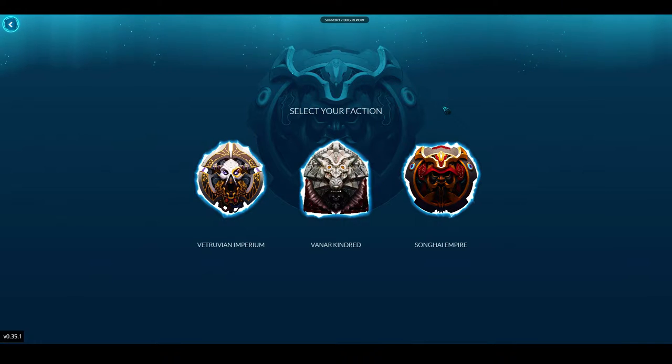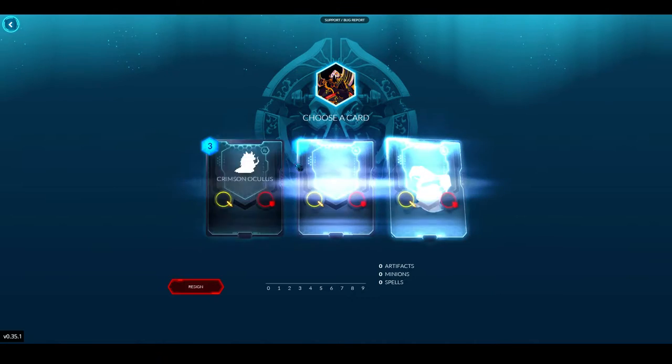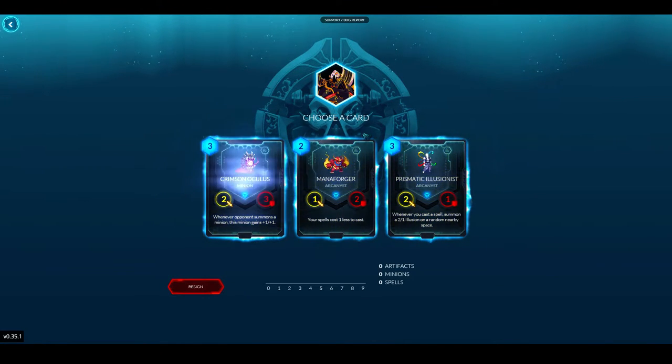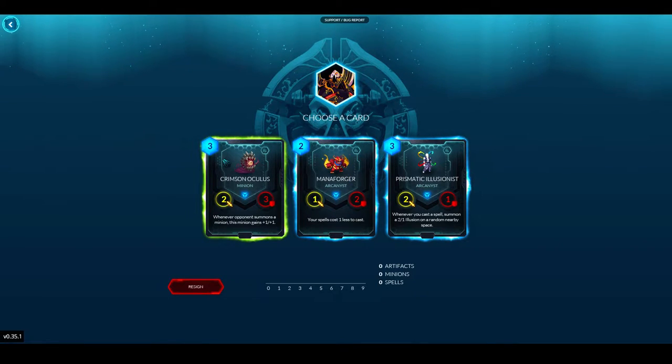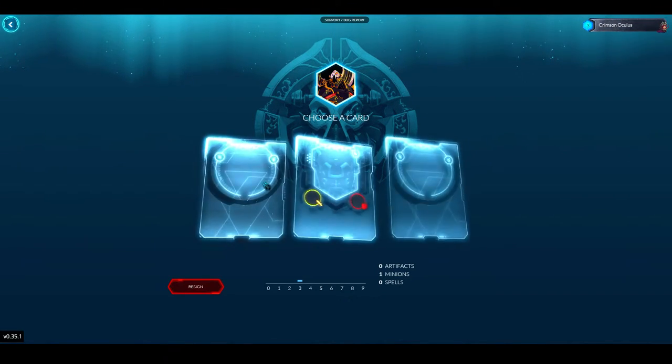Options are Vetruvian, Vanner, and Songhai. I wish Magmar or Lyonar was going to be here but I'll have to choose one of these. I think I'm going to go with Vetruvian — I'm probably most comfortable with this faction. First pick: Mana Forger, Prismatic Illusionist, or Crimson Oculus. Crimson Oculus can just become a pretty decent unit, so I'll take that.